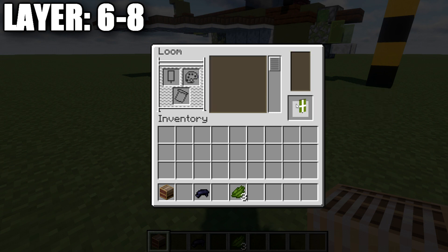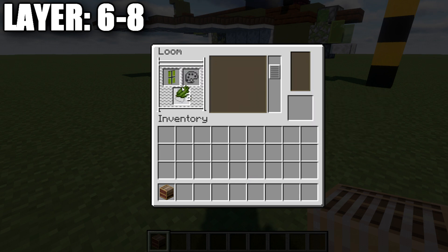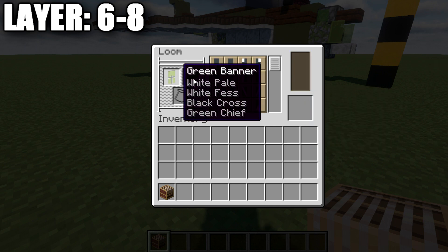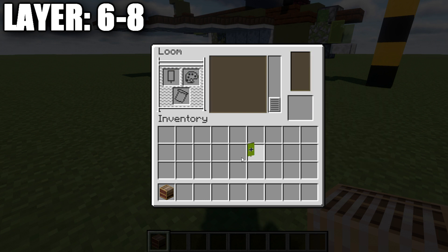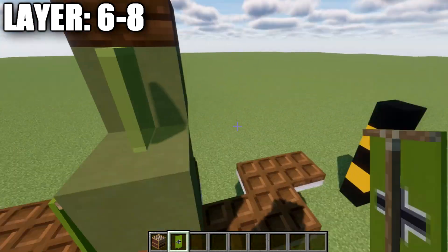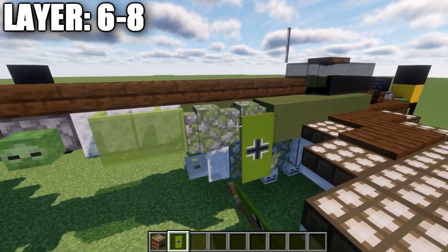One thing we can also add is a banner on the side displaying the German iron cross. To make it, you'll need a loom, a green banner, one black dye, two white dye, and three green dye. In the loom, place the green banner with white dye and do the vertical line through the center, then the horizontal line through the center as well. Then place that banner back in the loom with black dye and do the pre-made cross design, giving you a white outline around a black cross. Finally, add green dye and do the horizontal line across the top, horizontal line across the bottom, and the green border all the way around. Place this banner on the side of the vertical stabilizer on the green terracotta blocks and on the mossy cobblestone walls on the fuselage.